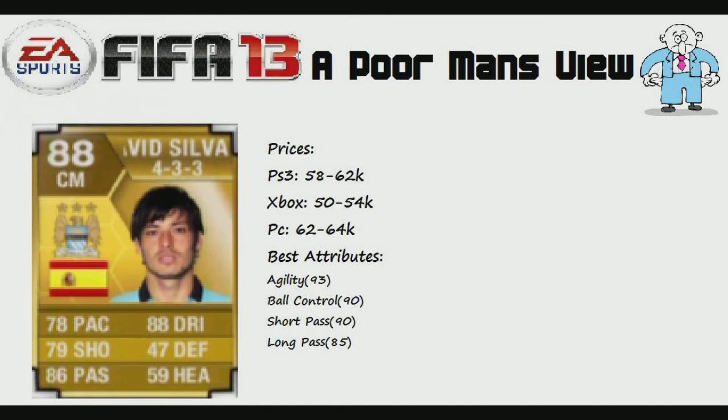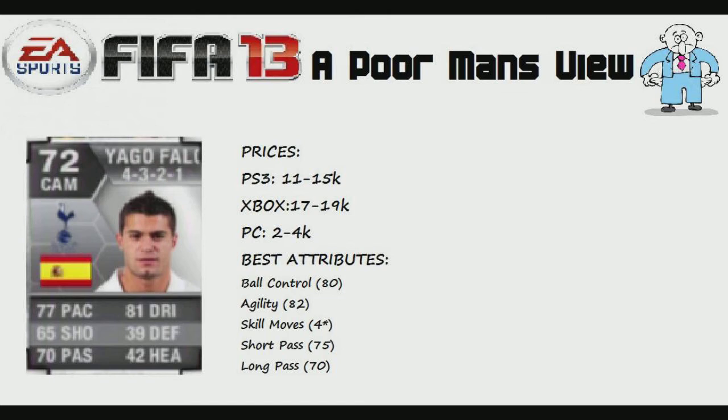I'll move on now and show you who I bought as a cheap equivalent — the closest you're going to get to David Silva. The guy I've chosen is Iago Falke. He's a central attacking midfielder who is Spanish and plays in the Barclays Premier League, so if you want to build a Spain team or a BPL team, Iago Falke is the cheap equivalent. You can see the prices on screen — he's 11 to 15 thousand coins on PS3, 17 to 18 thousand on Xbox, and only 2 to 4 thousand coins on PC.